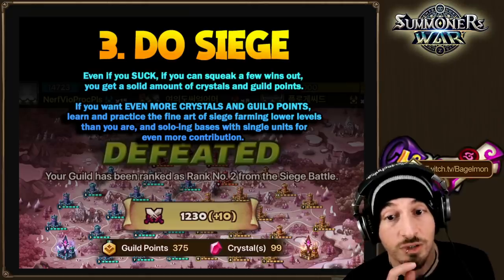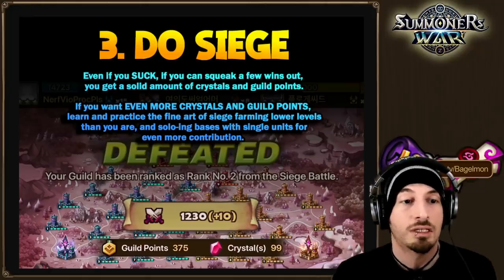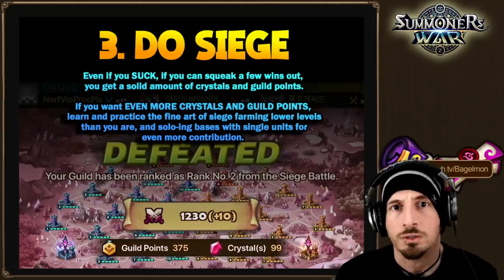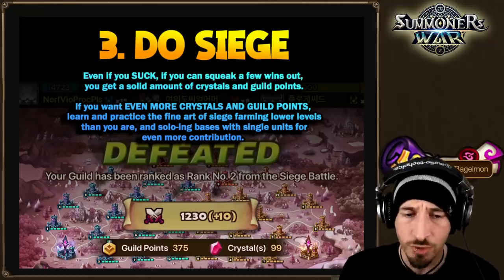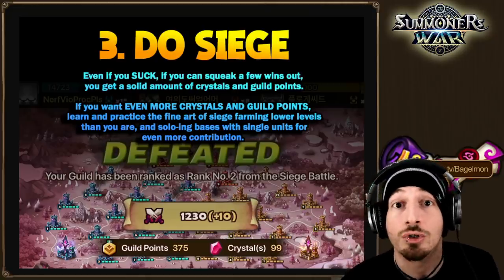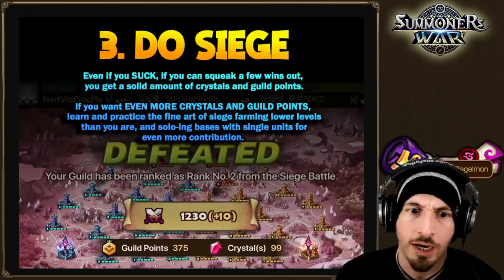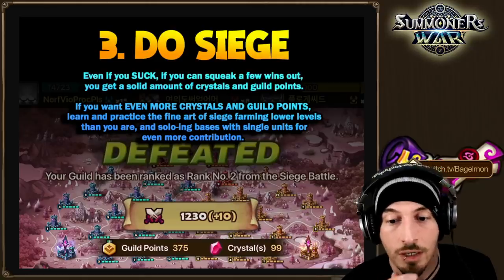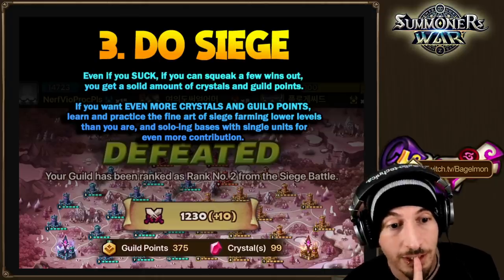Even if you struggle, you can still squeeze out a few wins and get a solid amount of crystals and guild points. For example, on the lowest of my alts — around Fighter 3 guild siege — I got 100 crystals. That's not bad: 100 crystals times two sieges a week times four weeks is 800 crystals a month on the conservative side.